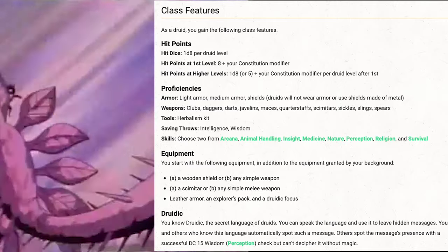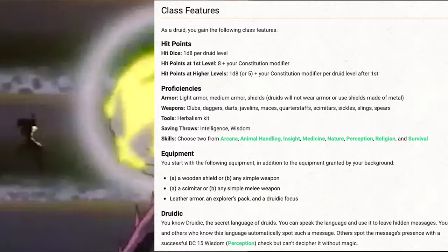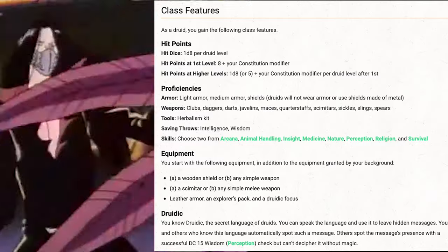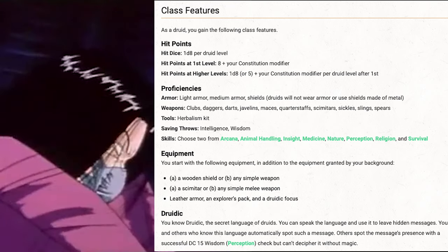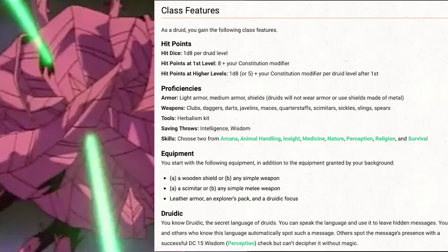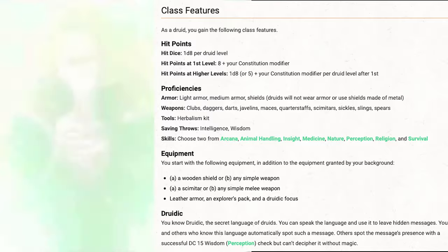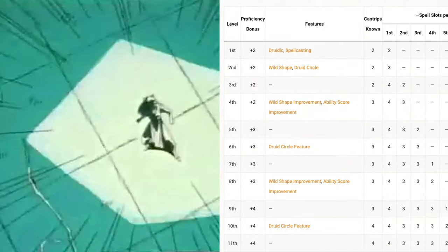Our starting class equipment gives us the option of a wooden shield or any simple melee weapon, and a scimitar or any simple melee weapon — for both of these I just picked up two daggers. We get a set of leather armor, an explorer's pack, and a druidic focus, which will be Kurama's signature rose whip. As a first level Druid, we understand Druidic — the secret language of the druids — which can be flavored as the language he uses to cast his spells, making the languages we know Common, Infernal, and Druidic.